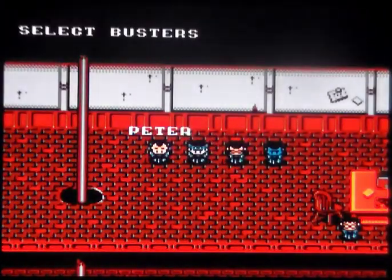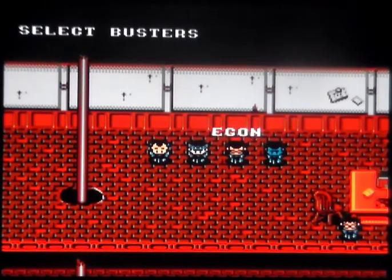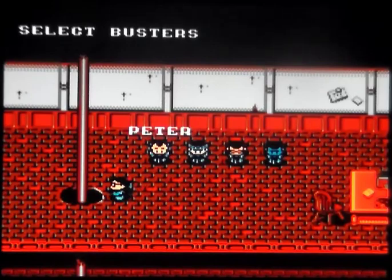Right, never played it before. So you can pick four characters and an extra character. You can pick Peter, Ray — I don't know why Ray's all Metal Gear Solid — Egon, Winston, and you can go with Lewis. Let's go with Lewis Tully. Boom. Pick a secondary character. Winston, Egon, Ray... gotta go with Peter. Nice.